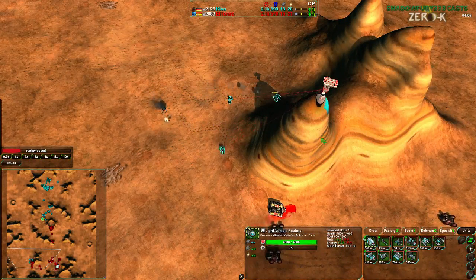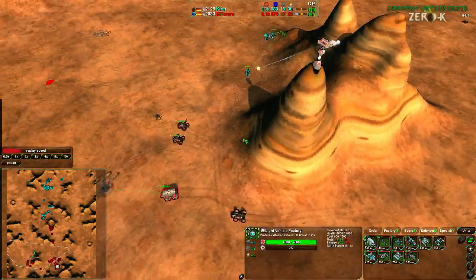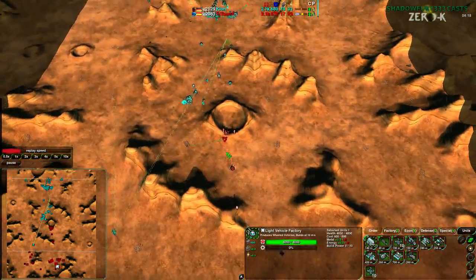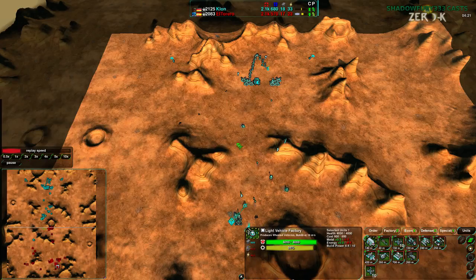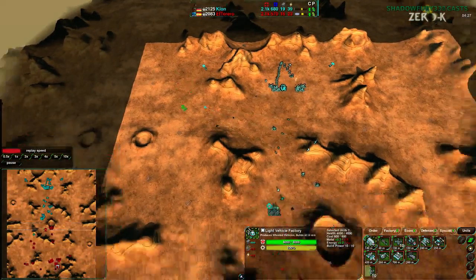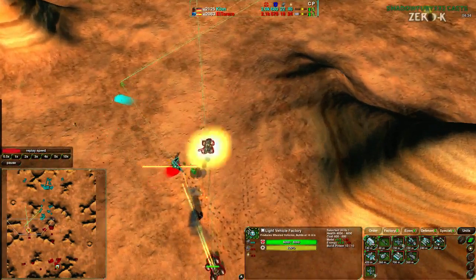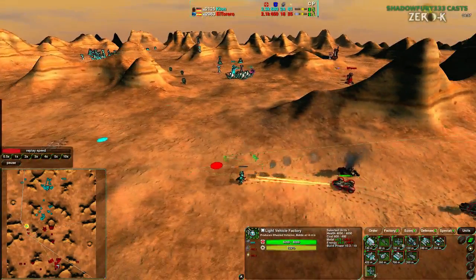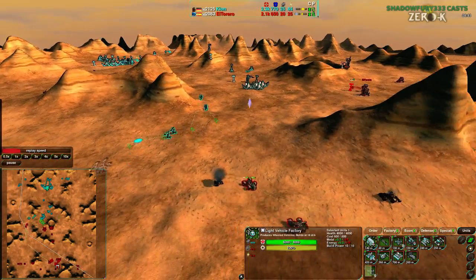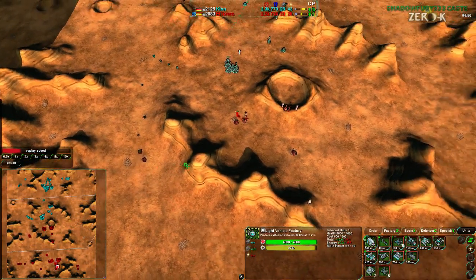Glaives are coming around the back but won't be able to deal a huge amount of damage. They're going to try to get rid of this Defender — not easily able to get up the hill, but able to get away from the Scorchers. The Defender has time to reload and gets another Glaive. Successful defense on that side. El Torero and Clone are both doing a really nice job defending effectively. Both players are expanding along the west side of the map, but neither is heavily defending or attacking that side.